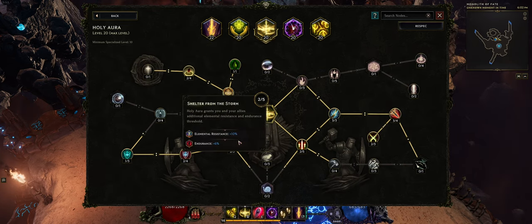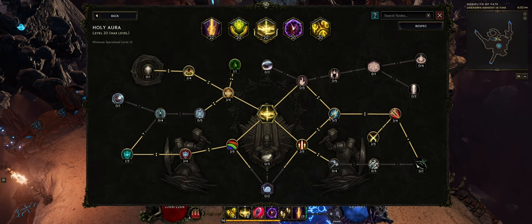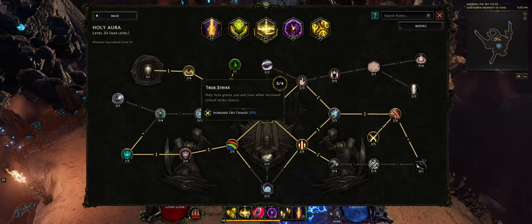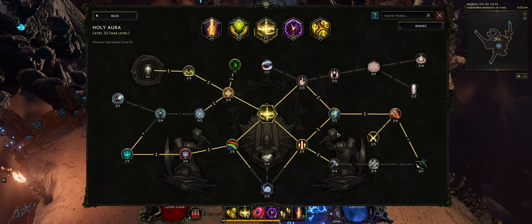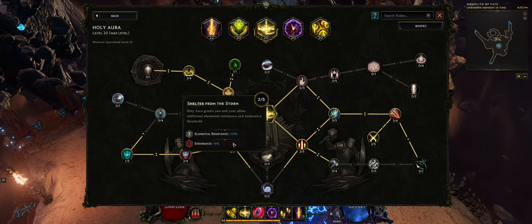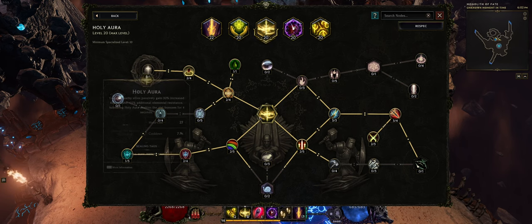Next we have Holy Aura, which is purely a buff skill. You basically take everything that buffs you — specifically the node that increases your cast speed, the one that increases your crit chance, and all the defensive nodes. For example, one gives us poison resist, another gives elemental resist and endurance. Holy Aura is an insanely good skill for Paladin.